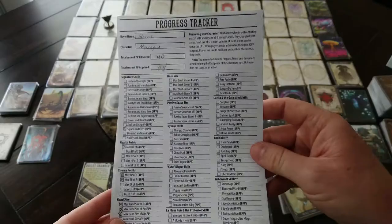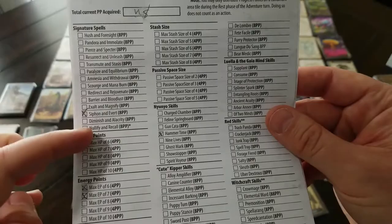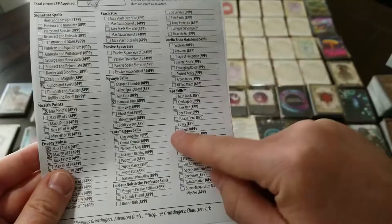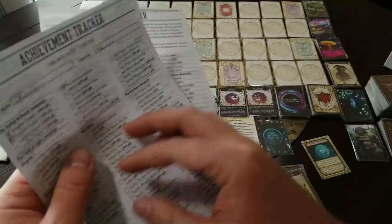You start with 20 progress points to spend. You put 20 here and 0 spent, then go through all the things you can get with progress points. You can buy signature spells for 8, get higher health for 4, up your energy points for 4, up your hand size for 4, stash, passive space, Nyonyo skills, and the other Grimslinger skills if you're playing as those Grimslingers. There are notes on the back, and there's a whole pad of these sheets — this is your progress points and achievement tracker.